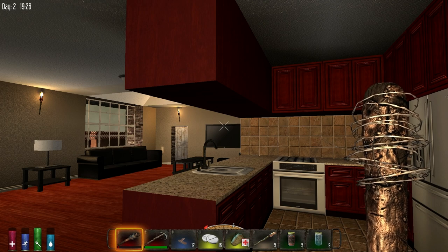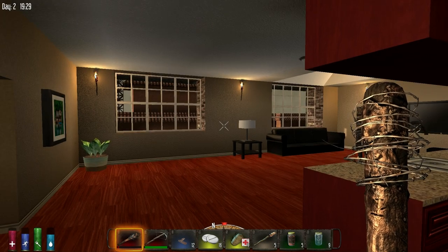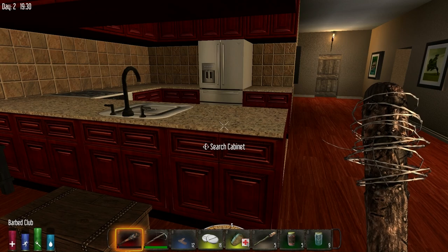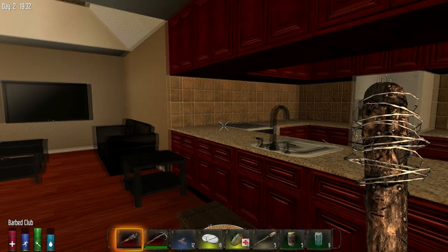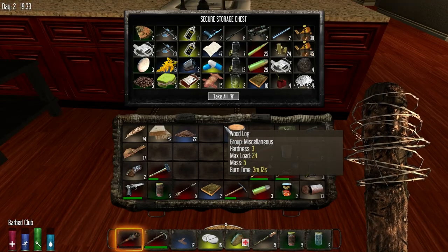Hey guys, it's KJ4A and welcome back to my Seven Days to Die let's play. This is season nine, we are on Alpha 9.2, and this is episode 13. I was a little disappointed — I'm going to start my new world. Yesterday on stream I went ahead and did a bunch of looting off camera, so I'm going to give you guys a quick tour on what I've got and what my plans are for today.